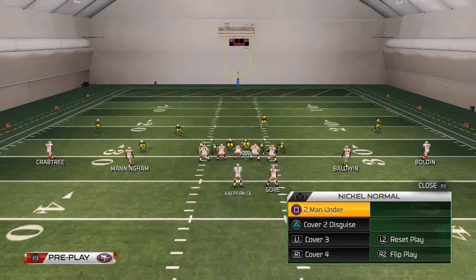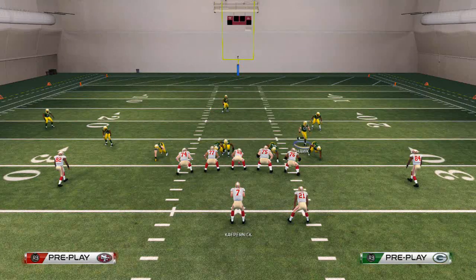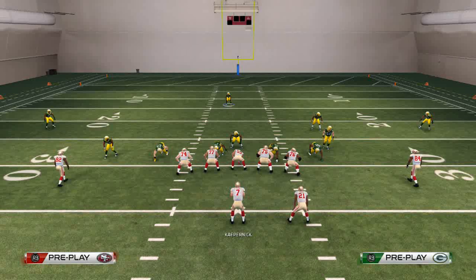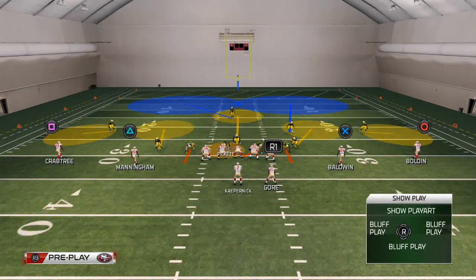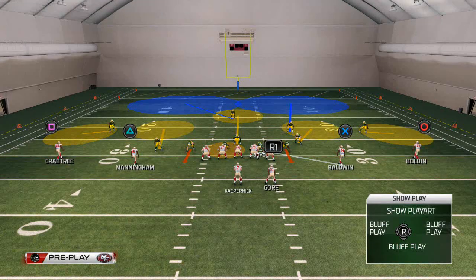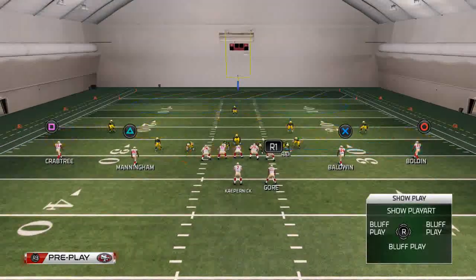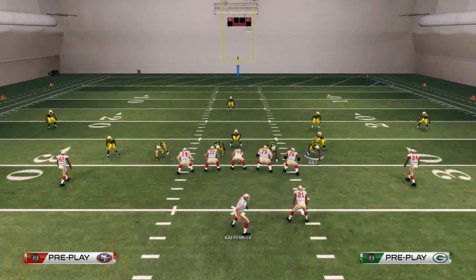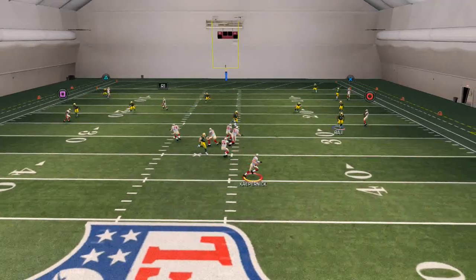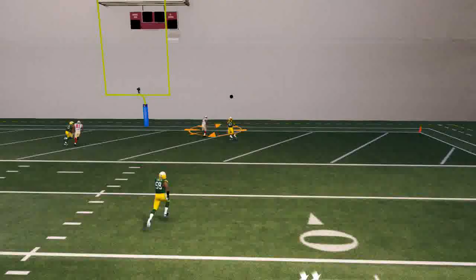The next coverage defense we like to use is the cover two disguise. We like to base align and shift our linebackers to the right to make everything look the same. Sometimes I'll even pinch a guy in to make it look like he's blitzing. For the cover two disguise, I simply drop Brown into a man assignment on the right-of-screen slot receiver. Since Colin Kaepernick is right-handed, I'm going to drop that flat zone to the right, let Clay Matthews contain the left. He's rolling, tries to chuck it up deep, and you see we get an interception.